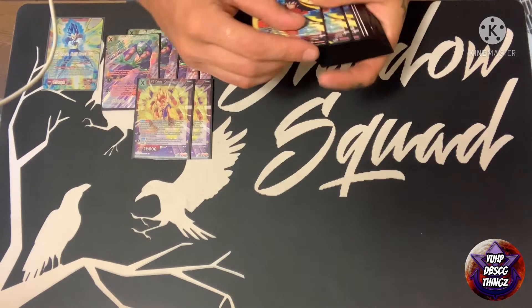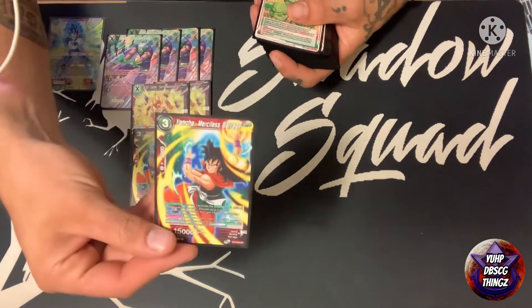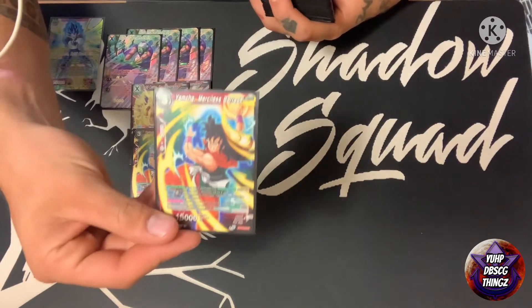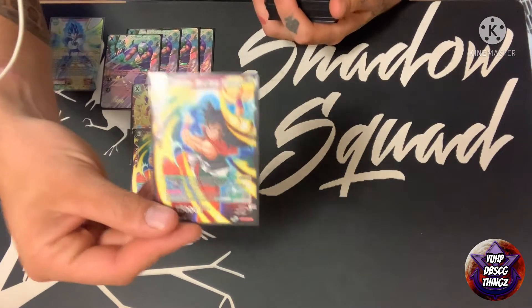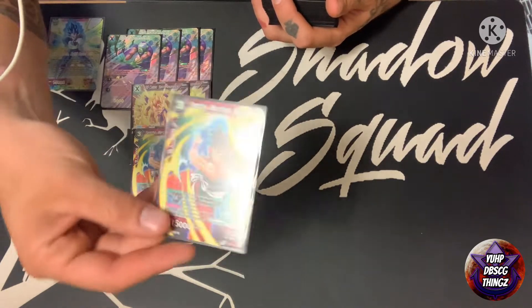Paired with the unisons, we've got three Yamchas. Not too much to say about him — he's a counter play. Most of the time you're going to counter something on a second window, choose that card and another card, and minus it by fifteen thousand.